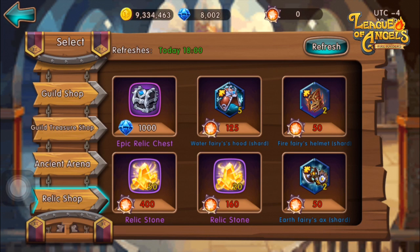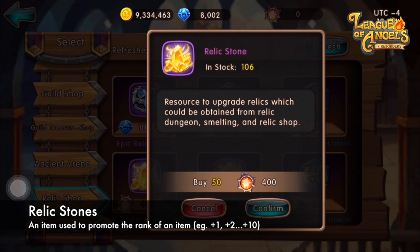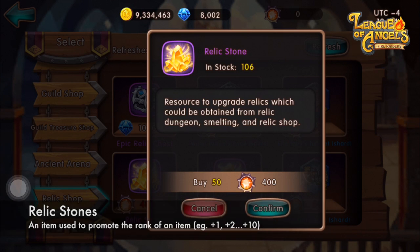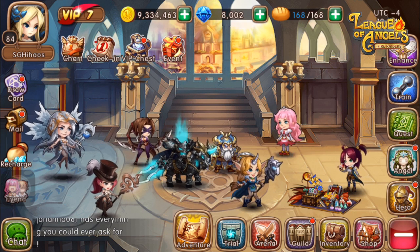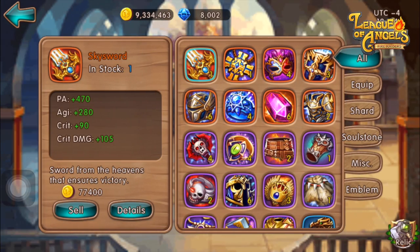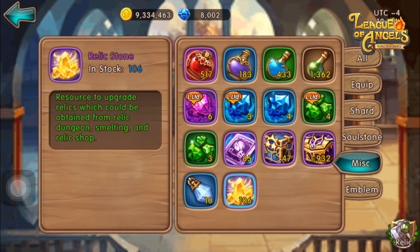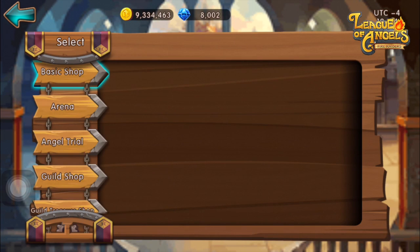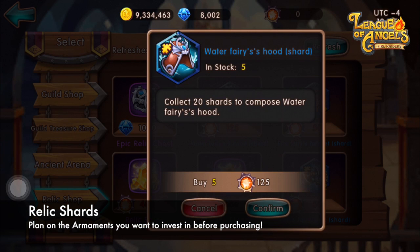Looking at the other items in the Shop, there are 3 new types of items. First, Relic Stones — upgrade stones used to promote an armament to blue plus 1, blue plus 2, plus 3, plus 4, and so on, very similar to equipment upgrades for heroes. To view the amount of Relic Stones you have, head to your inventory under the miscellaneous tab — I currently have 106. The next item in the Relic Shop is Armament Shards, which I explained earlier: 20 shards make up one item.